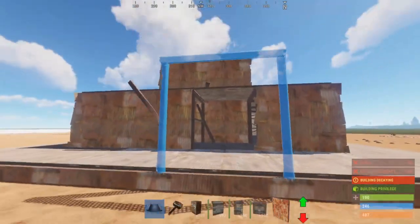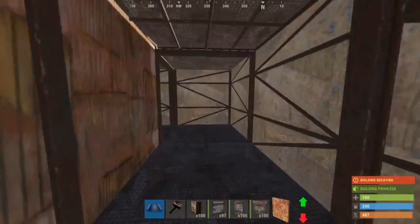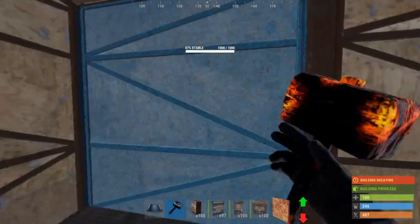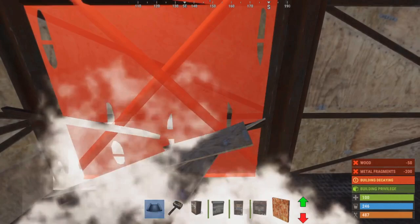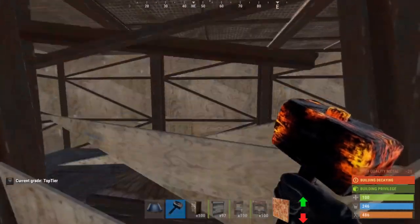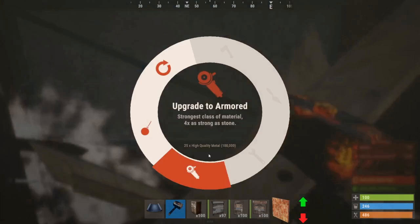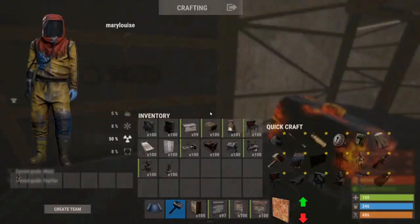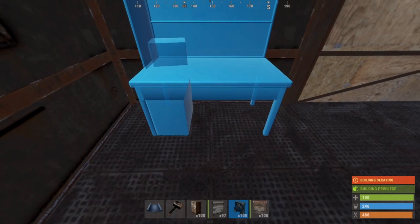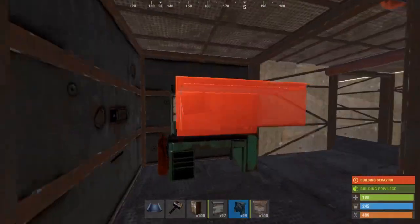Essentially this is the core of the base. You're going to want to keep raid paths in mind. If this is our front door, going through the doors is actually going to be more expensive than going through the walls, so the wall facing the front door is the first one you want to upgrade to armor. Eventually you're going to want to upgrade the whole interior 2x2 to armor. Also, when you get a tier 3 workbench, right here is where I put mine — on the opposite side of the front door — so even if they invest 15 rockets blowing that armored wall, they still have a tier 3 workbench to deal with.